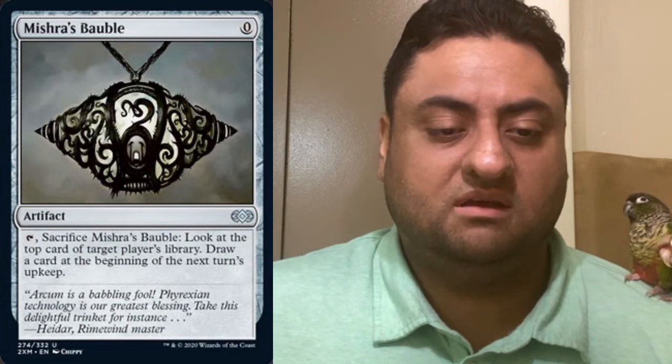The Aether Vial — currently around ten to eleven dollars on TCGplayer. You sacrifice it, look at the top card of target player's library, and draw a card at the beginning of your next turn's upkeep. Very powerful — you can play it in any color, but it's usually played by blue players. It was printed recently in Iconic Masters, so the price is still creeping up. I think it's a good reprint right now.